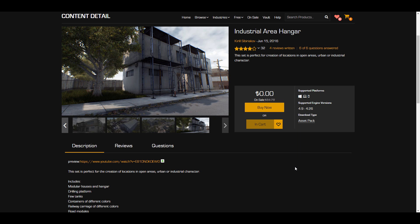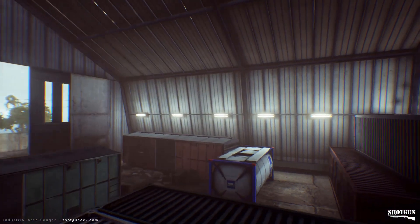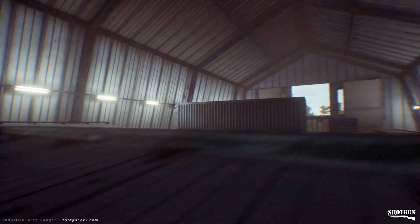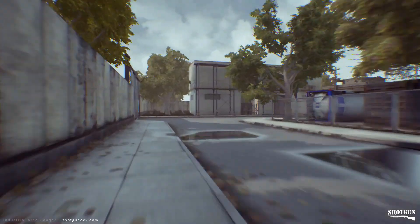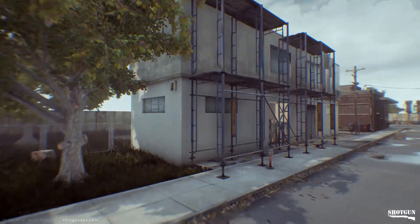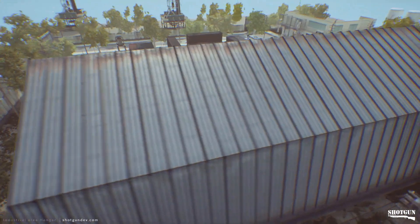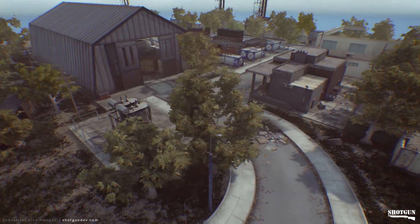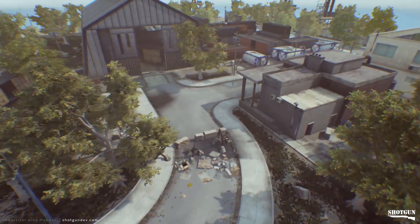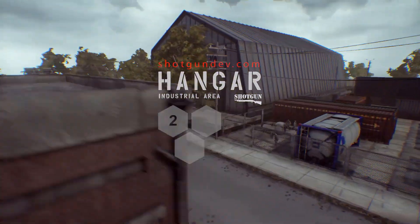Next, let's take a look at the Industrial Area Hanger. In most cases you want that perfect location where you'd like to have some urban and industrial characters walk around. This is actually something you should take a look at — you can stage an entire game with this particular asset, and it also has a rich set of vegetation that comes along. Things you can find with this pack include road modules, a couple of tanks, piles of garbage, garbage containers, and wall brackets.